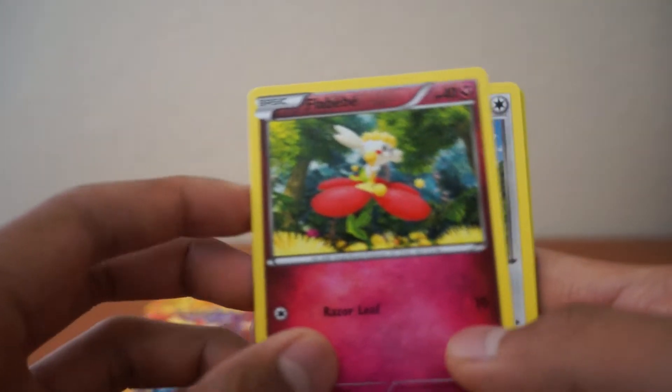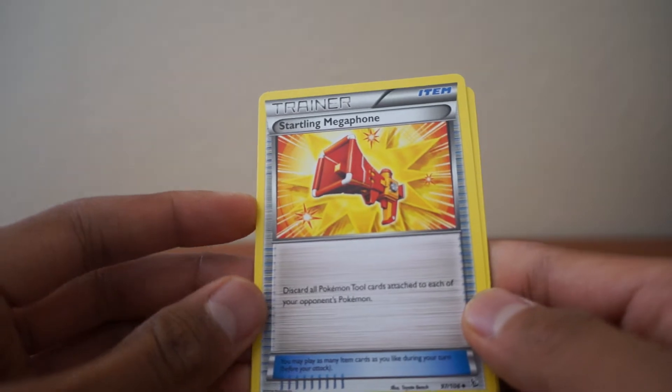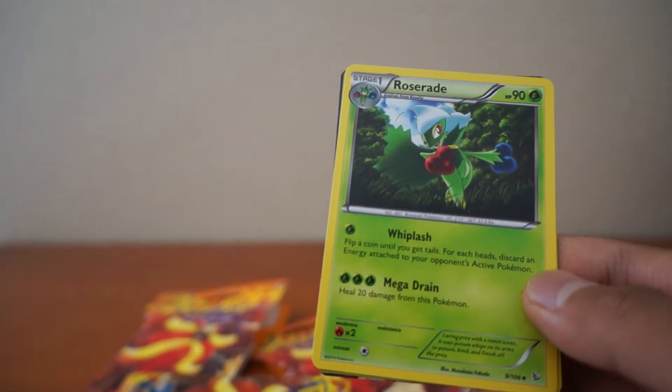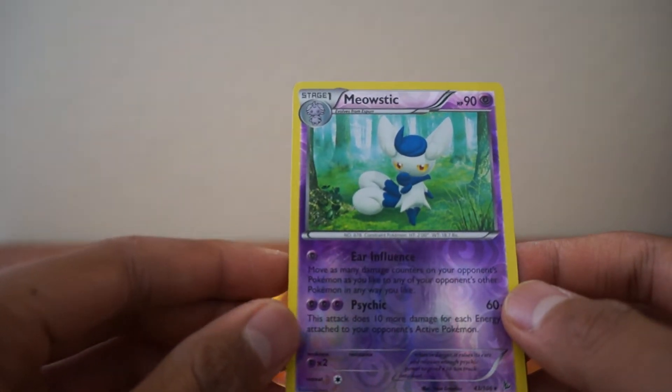Flea Bebe, Fletchling, Startling Megaphone - Discard All Pokemon Tool, that's cool. And we got a Roserade, and we got a Rare Reverse Meowstic.